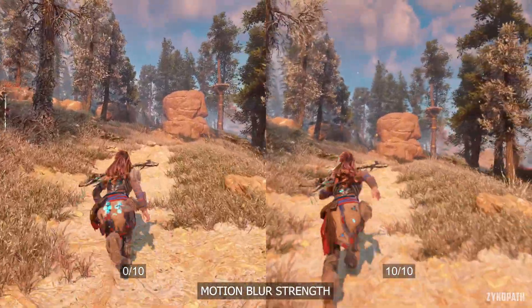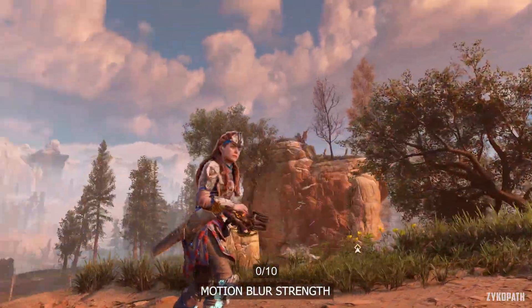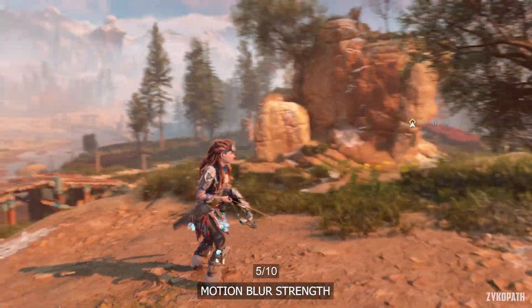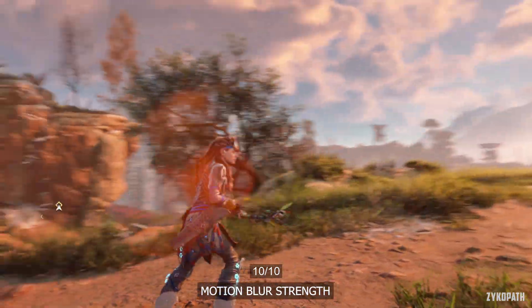The motion blur setting adds camera and per-object motion blur, and you can choose its strength as well. It looks really nice in my opinion and it doesn't seem to affect performance — use it if you like motion blur.